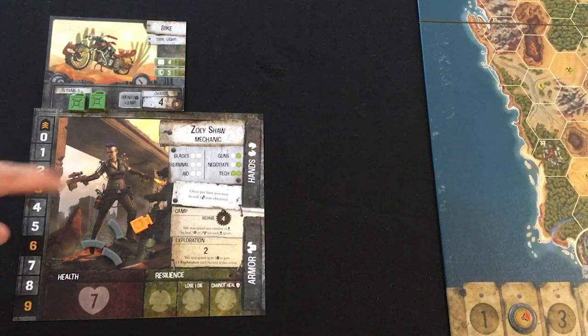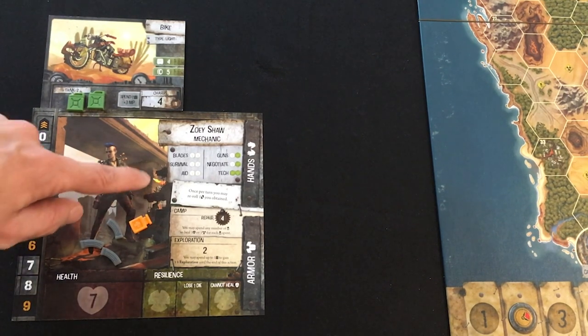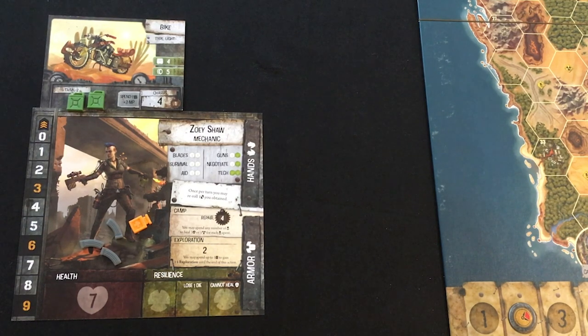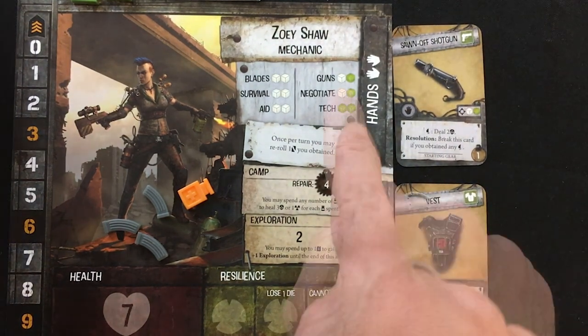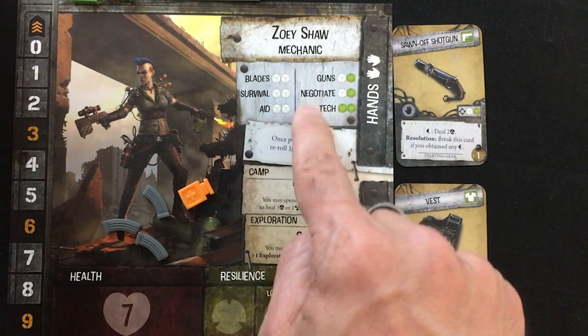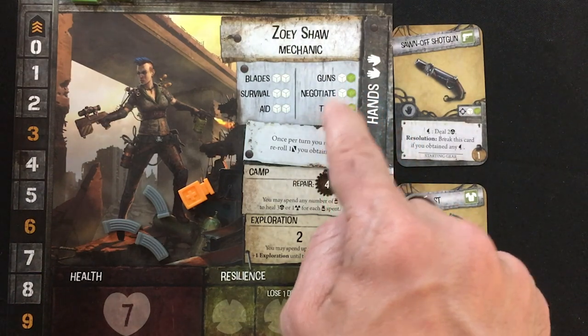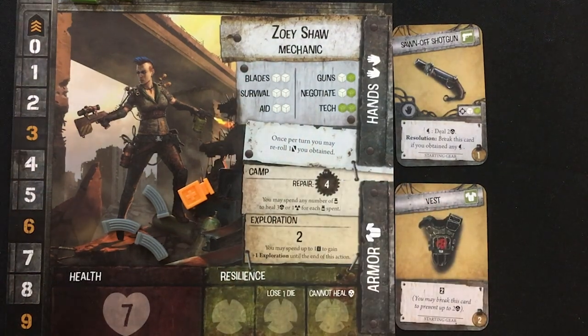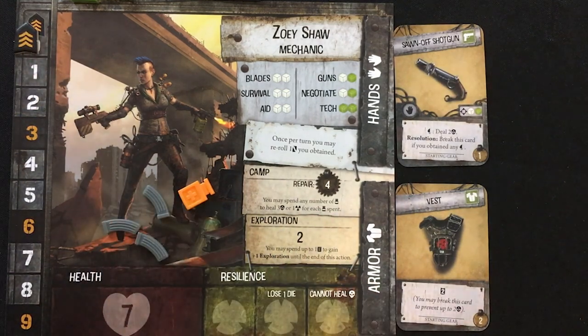Let's look at who I'm controlling. In this case, it's Zoe Shaw, the mechanic, and I've given her a bike — you can pick your ride in this game. I went for something fast because again, this is a race scenario. She has blade, survival, aid, gun, negotiate, and tech skills. White dice are the weakest and green are stronger. She's very good at tech, pretty good at guns and negotiating, but weak at blade, survival, and aid. She also has a health value, exploration, a repair value, an experience marker on zero, and starts with three ammo and some medicine.